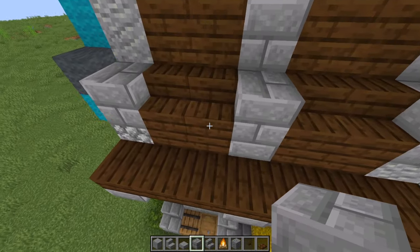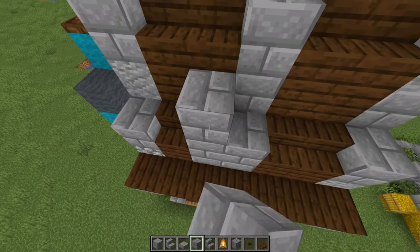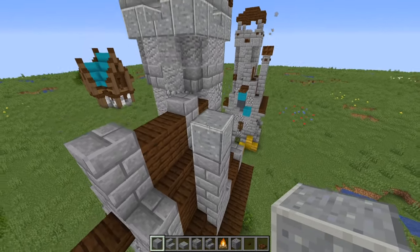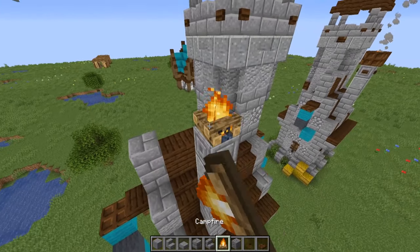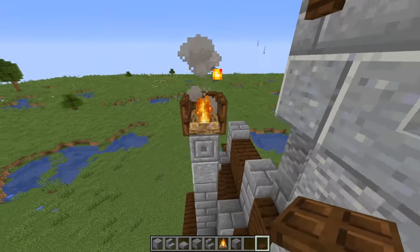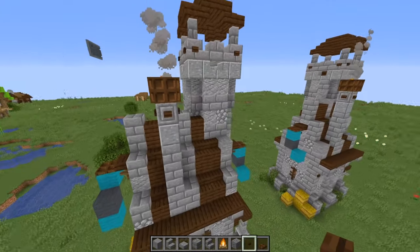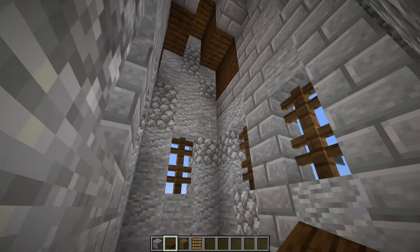Next we're going to add in the chimney. Basically break out these two blocks, go one, two, three, four, five, and on top of that add a polished andesite, then some chiseled stone brick, a campfire on top, trap doors going around, and then some buttons on the face of the chiseled stone brick. There you go — there's your chimney.